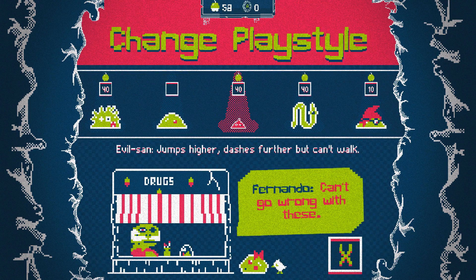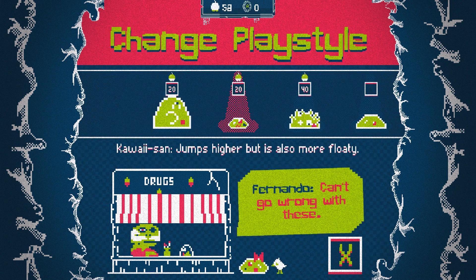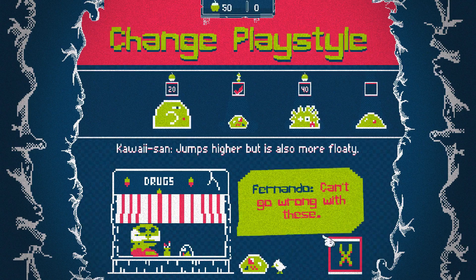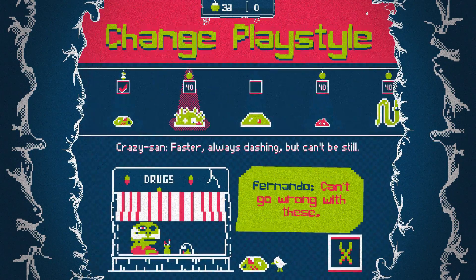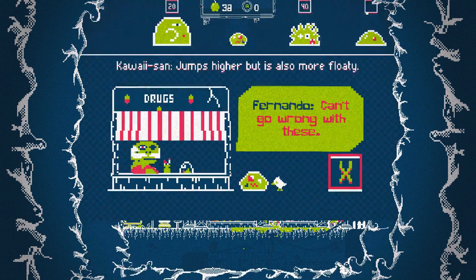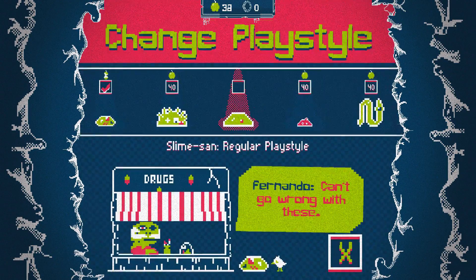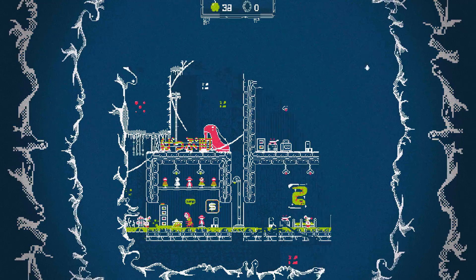So which one jumps higher and dashes further? Let's try this one. This is really hard sometimes. That's pretty nice. He's floaty, which is actually really good for more control. I can go further — this guy actually seems really nice.